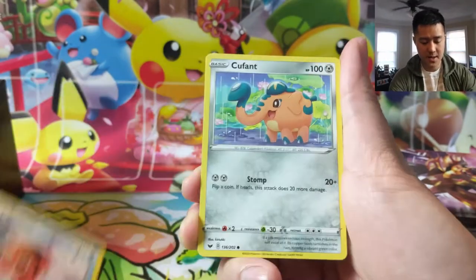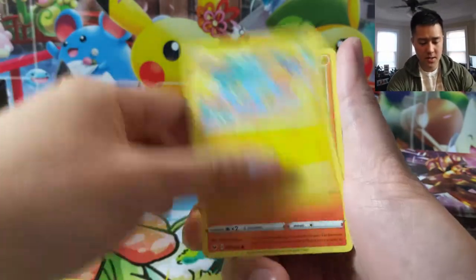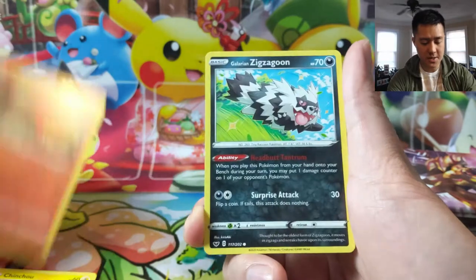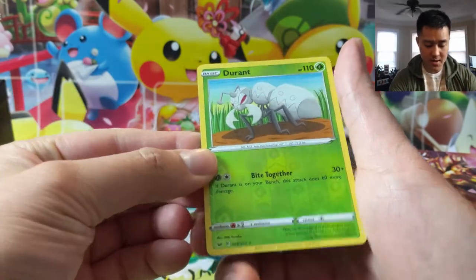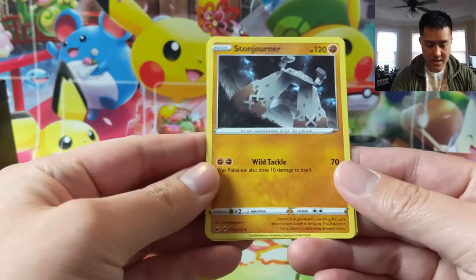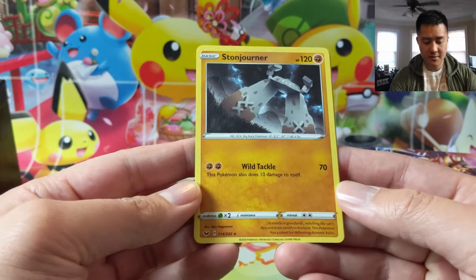Let's get into our first pack. We have a Boltund, Chinchow, Sizzlipede, Galarian Zigzagoon, and a Durant — this is usually a rare so that's kind of cool — and then a Stonjourner, very strange Pokemon. 70 damage, this attack does 10 damage to itself. That sounds terrible.